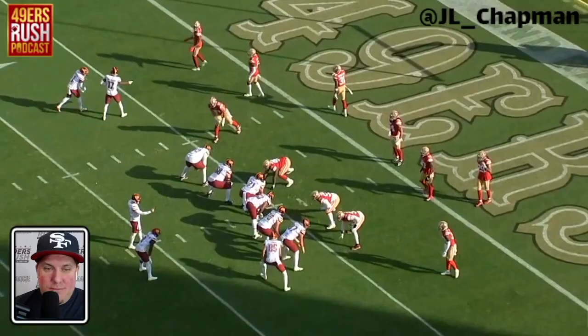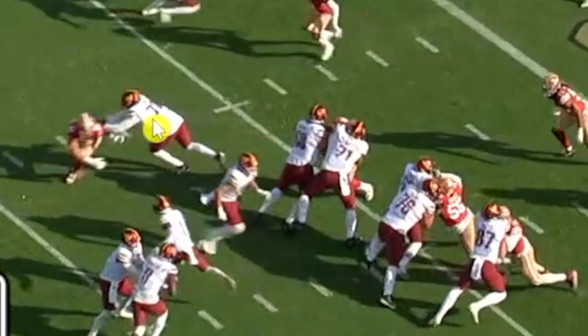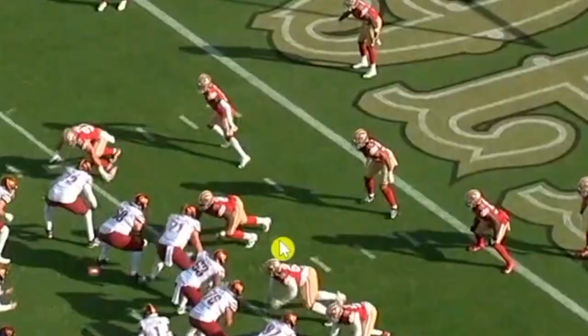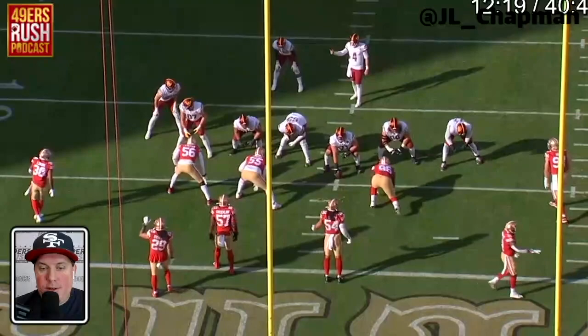Second and five, got Bosa in here. He jumped, but it worked to their advantage — they're hitting the gap to the wide nine. Come up and make that play. Good job, Jimmy Ward — replaces, gets in the hole, he sees it, tries to cut it back. Good job right here from Greenlaw, backside backer. He's a big dude.